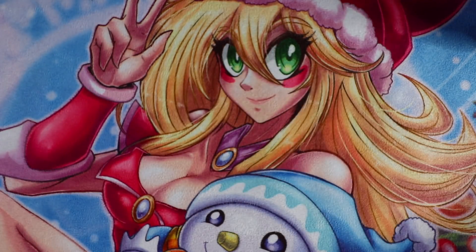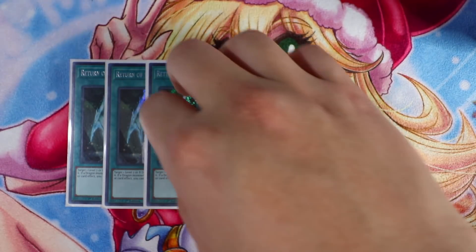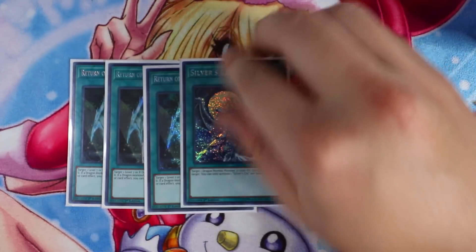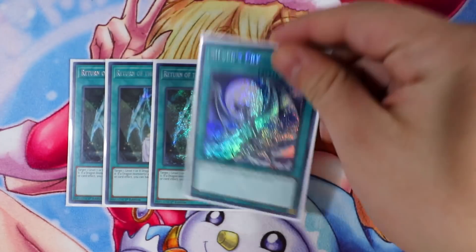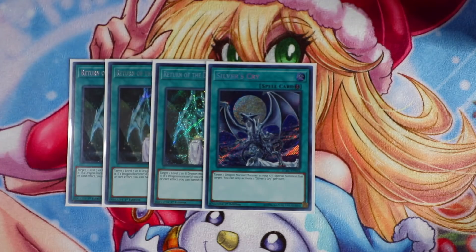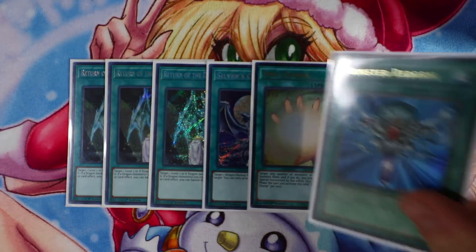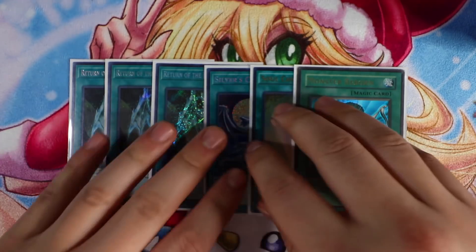For revival cards, Triple Return of the Dragon Lords — revives your Blue-Eyes from the graveyard, and also helps you play around Afterburner by banishing Return of the Dragon Lords to protect your monster so the Afterburner fizzles. One Silver's Cry — really powerful especially with Dragon Spirit of White; on your opponent's turn just flip Silver's Cry and target them and they just lose. One Giant Charge — you activate this card and you automatically win the duel. And One Monster Reborn — a really powerful card as well.